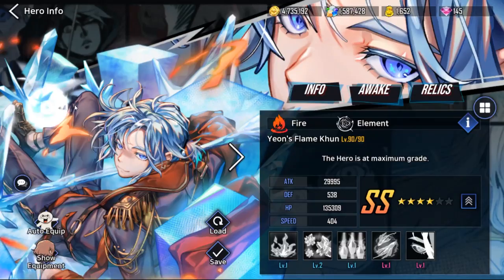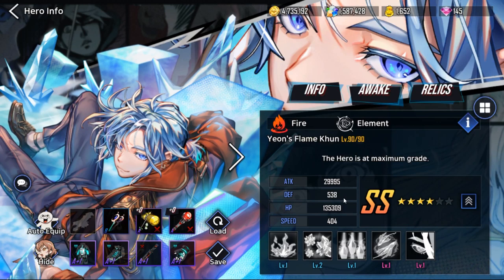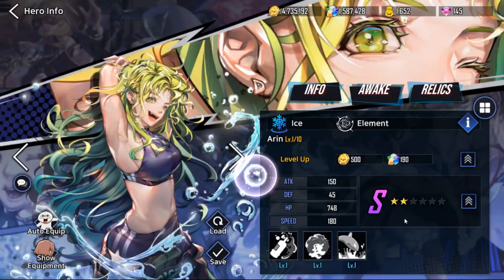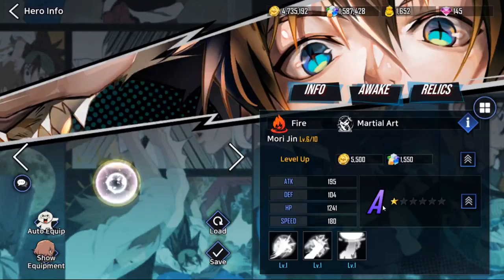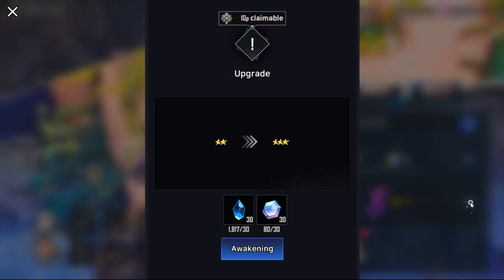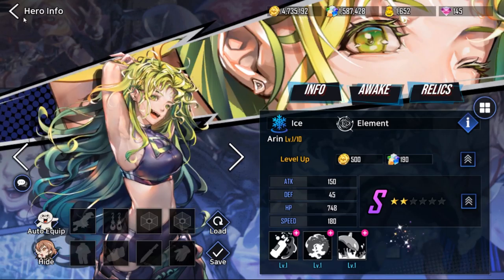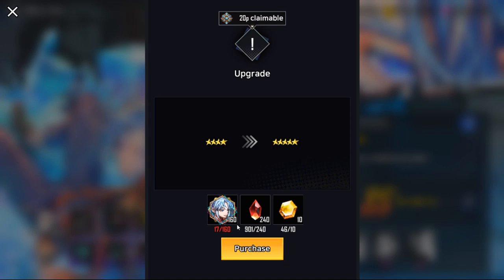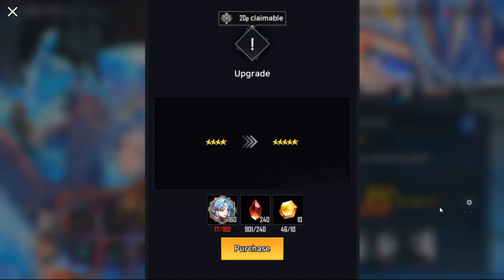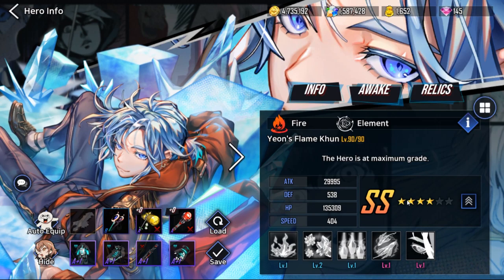A lot of people who just started will wonder why some icons are lit up and some are not. Let's take a look at a max level 90 character — I have him at four stars; I was lucky and able to pull him twice. SS heroes start at three stars, S heroes start with two stars, and A rank is one star. A rank is very common, and S rank is also very common, so you can upgrade them easily. To upgrade, press the arrow and it'll tell you what equipment you need. For S and A it's easier, but for SS heroes you need shards of the same hero — 80 shards for four stars — along with memory stones.